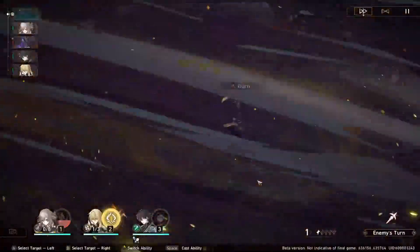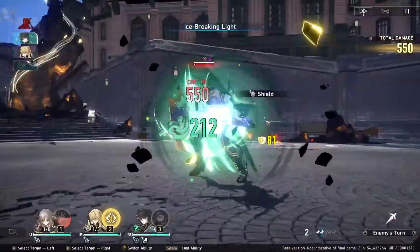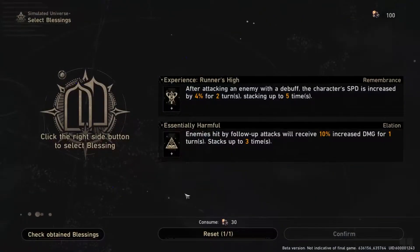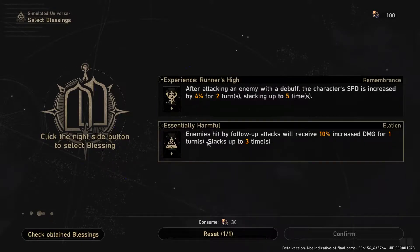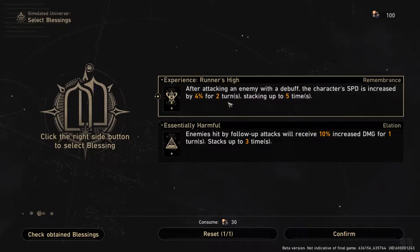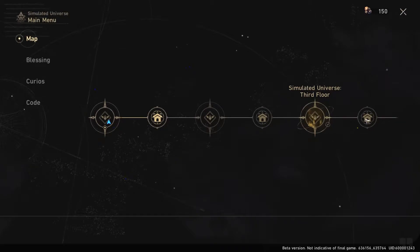There are three types of buffs in the Simulated Universe. First there are Blessings, then Curios, and then Codes. After you finish an encounter with an enemy, you'll be given two random Blessings to choose from. These Blessings have different rarities and they all apply different buffs to your characters. You also have the option to re-roll your Blessings with your Cosmic Fragments.